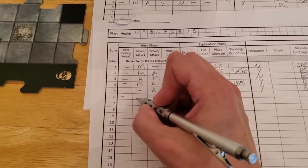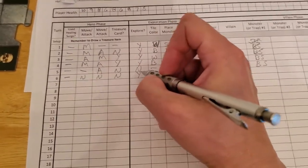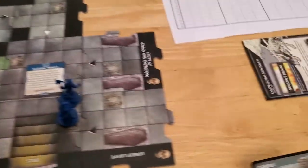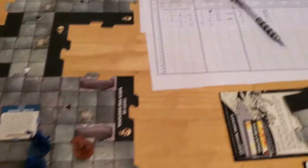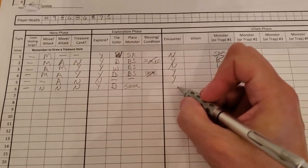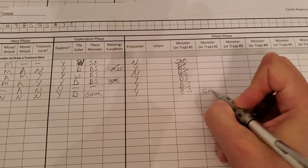So updating: Arjun didn't need a surge, didn't move, didn't attack, didn't gain treasure, but he did explore and got a black tile. Let's see what kind of monster we get — watch it'll be a wraith with my luck. No, it's a ghoul. Place the ghoul on the bone pile of the newly drawn tile. It was a black tile, so we have an encounter — we have the blazing skeleton and the ghoul. Encounter time!